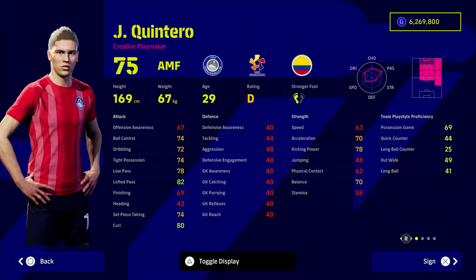We've also got Quintero — a bit of a bonus pick. I have a hidden gem video on him which I'll pop in the description. He really shows how good creative playmaker AMFs can be. Quintero is one of those hidden gem players — excellent stats, unwavering form, excellent ability, excellent player skills, pretty much everything you could want — and he's super cheap, around 22,000 GP.